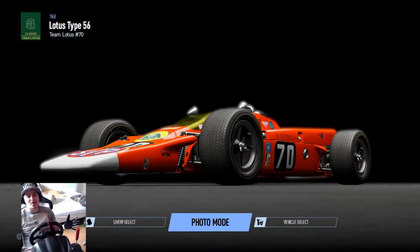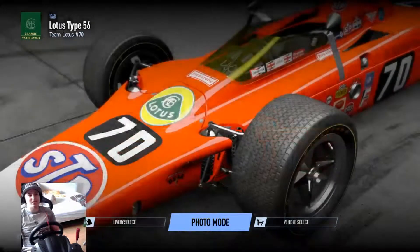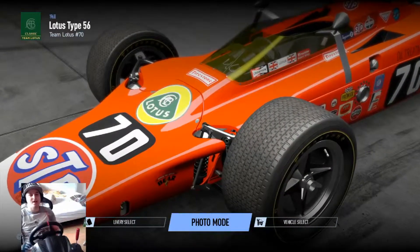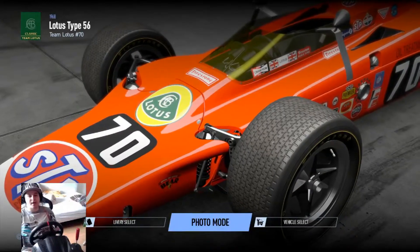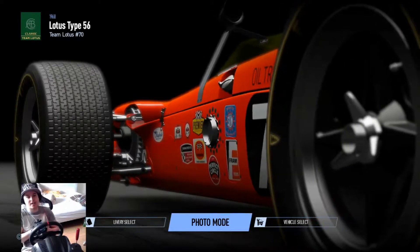Welcome back again to another episode of the Nürburgring Nordschleife Live. Today we have the Lotus Type 56, which is a vintage Indy car powered by a gas turbine engine. A gas turbine engine is kind of like a jet engine, although it has slightly less propulsion power.